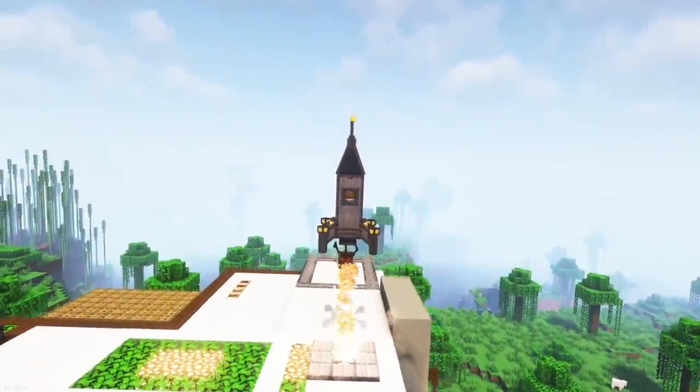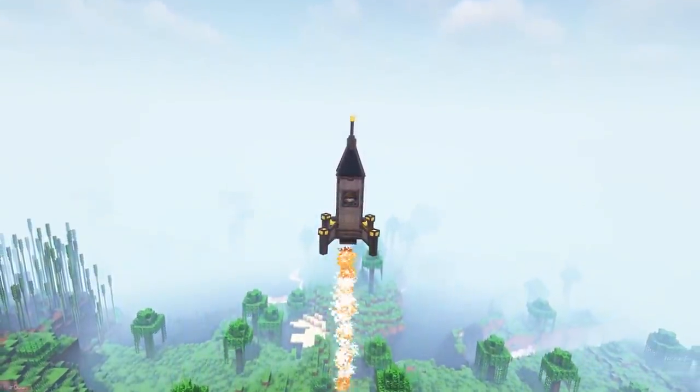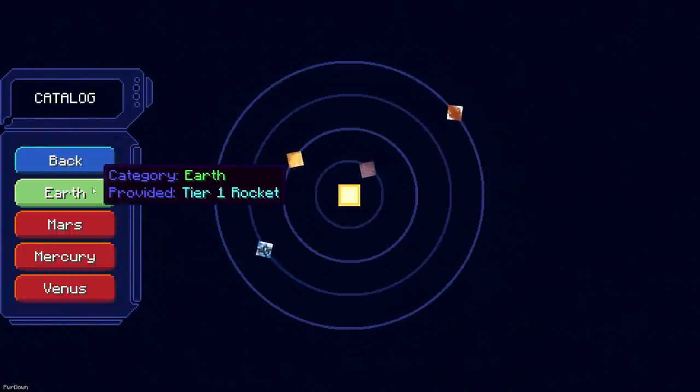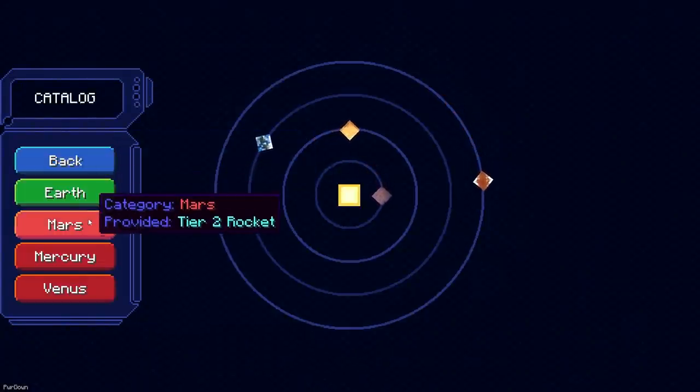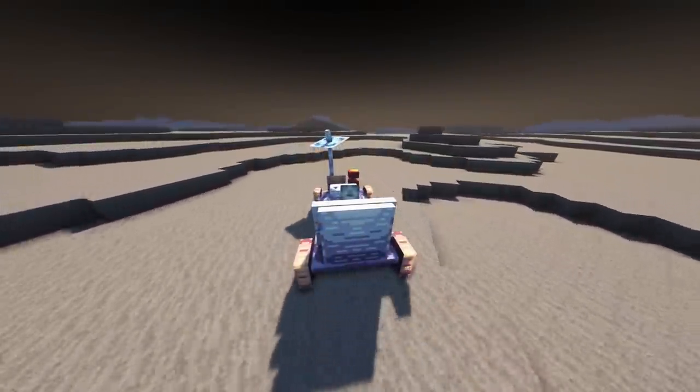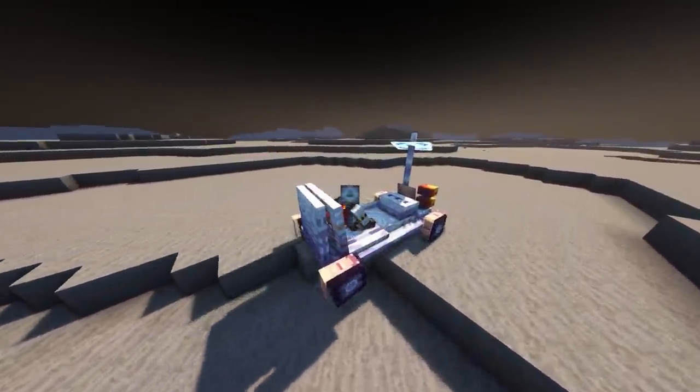Once your rocket is built and fueled, you can put on your Space Suit and choose your destination. You can visit places like the Moon, Mars, Venus, and Mercury, or even enter the Proxima Centauri system. Now you can build a Rover, plant a flag, and start building your Space Bases.